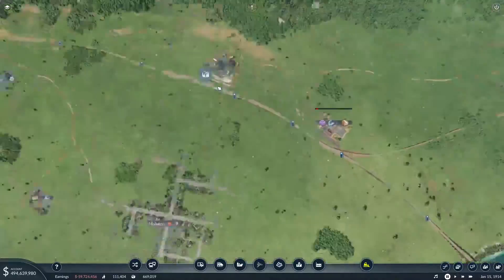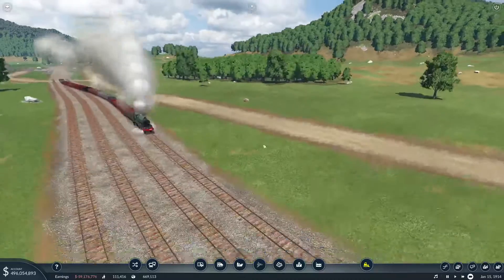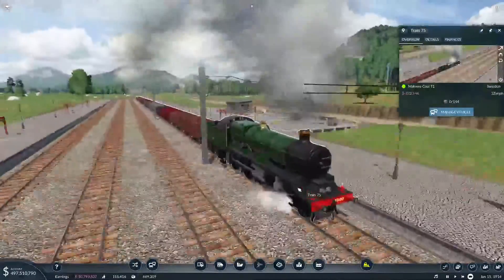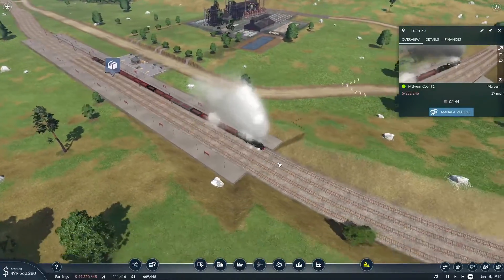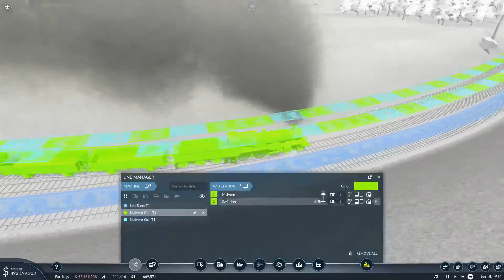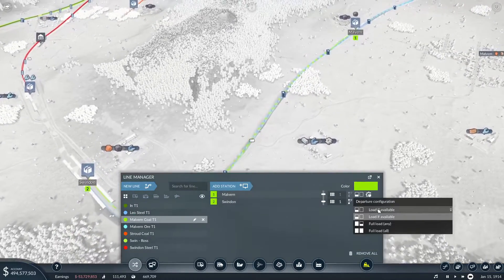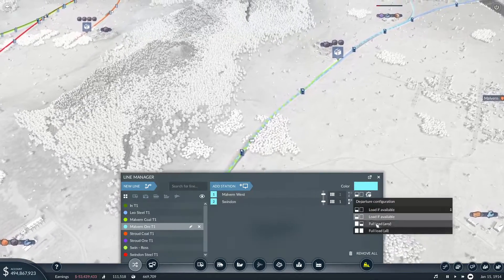How are our new trains doing? Are they coming out? Yes - wait, you're going far too fast, I want to enjoy what you look like. Look at that bad boy, that's looking amazing - fits in the station really nicely, should pick up a lot of items. Coal, I want you to be full. We're going from Malvern - I want you to be fully loaded. And then the same with the ore - fully loaded.